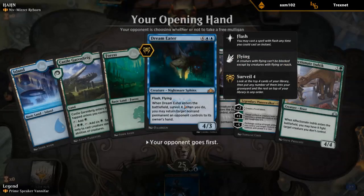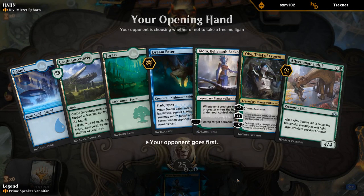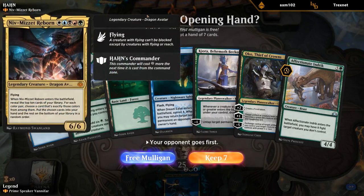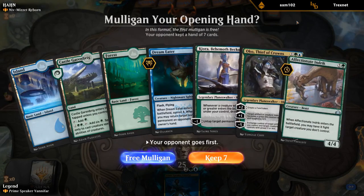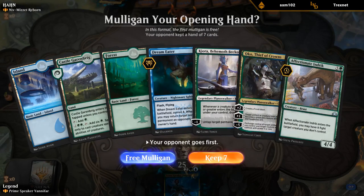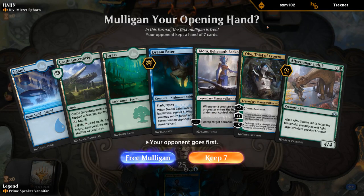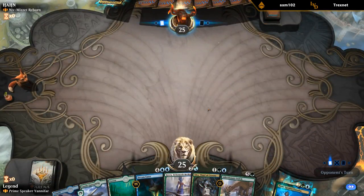Up against Niv-Mizzet Reborn. This is going to be somewhat tricky as we can expect quite a bit of removal if they're the more controlling five-color Niv deck. The two Planeswalkers help. The only problem is I don't have any acceleration — Vanifar's probably not going to get to untap much anyway. Kiora does technically ramp, but it won't be a turn three. Vanifar's just going to be turn four even if I don't miss a land.